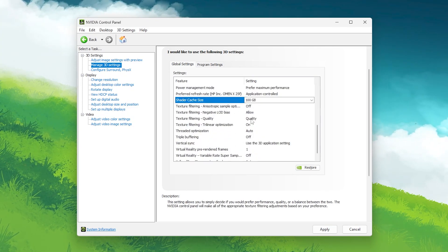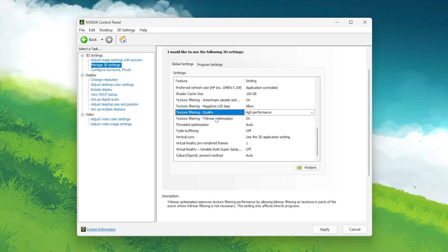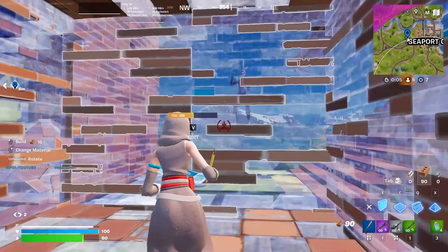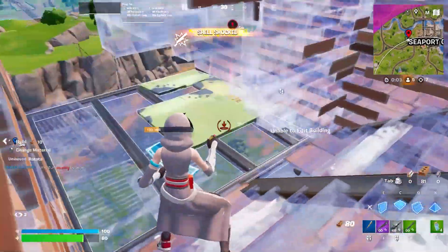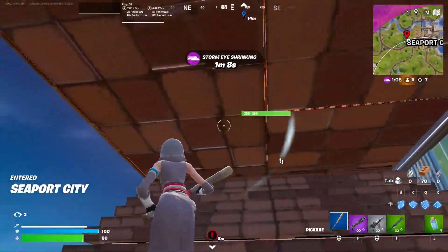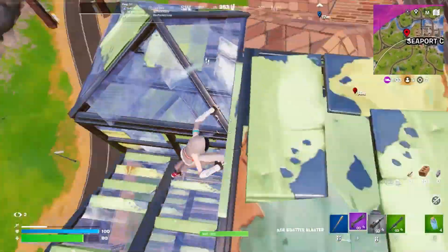Scroll down and find 'Texture Filtering – Quality,' then set it to High Performance. Once you're done with all the settings, click the Apply button to apply everything in the NVIDIA Control Panel. Now launch any game and enjoy the best performance without any lag or FPS drops, thanks to the clean install of the NVIDIA driver.